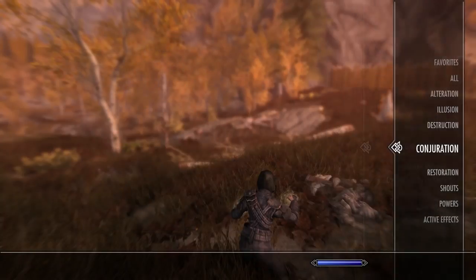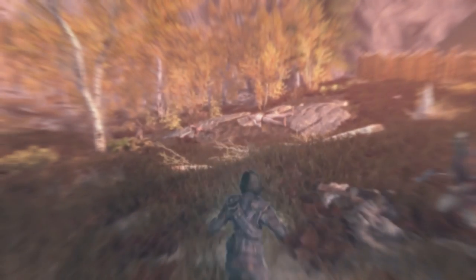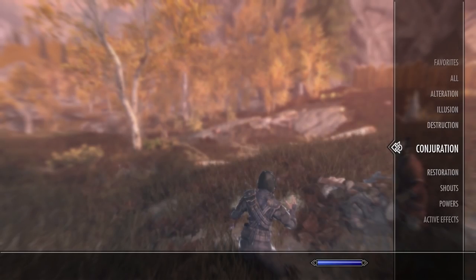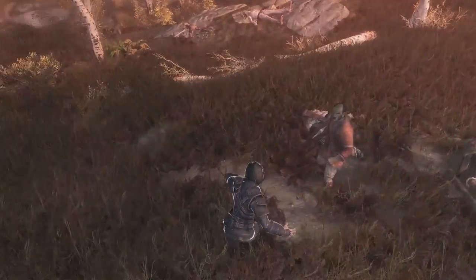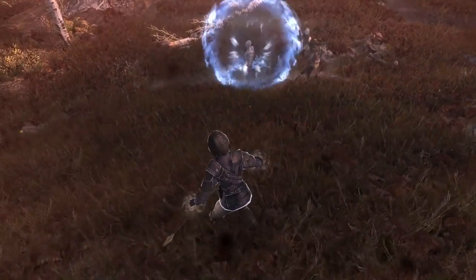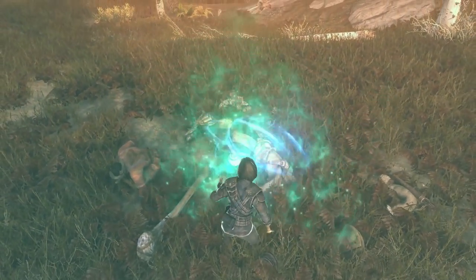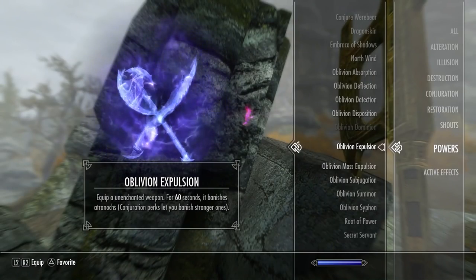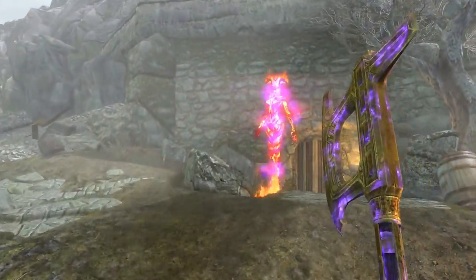Oblivion Disposition can be used once a day — use the power to make all Conjuration spells cost 50% less to cast and last up to 5 minutes. Oblivion Dominion can also be used only once a day — use the power to resurrect all dead corpses around you, and they will follow you into battle for 5 minutes. Oblivion Expulsion can be used as often as you want and adds a levelled Banish Daedra enchantment to your weapons for 60 seconds that sends summoned Atronachs and Familiars back to Oblivion. This works with any unenchanted weapon.